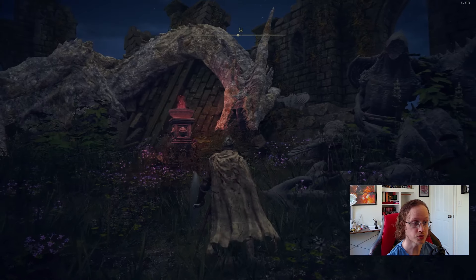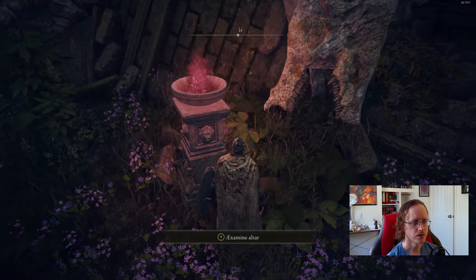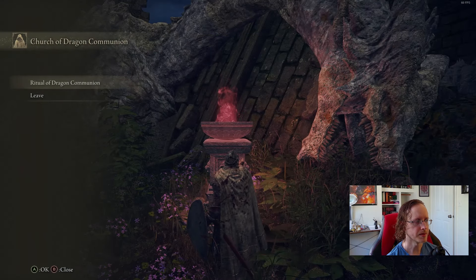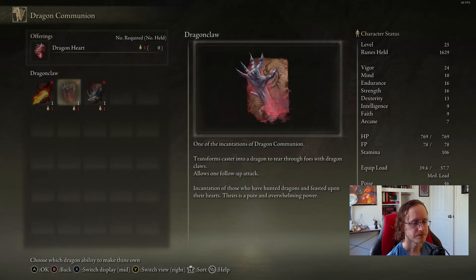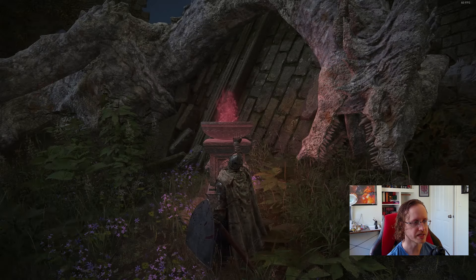We check out those ruins — Church of Dragon Communion. Some busted old statues and what looks to be a dragon, with some gnarly-looking flame in a basin. 'Ritual of Dragon Communion' — we can learn some dragon spells. One of the incantations of Dragon Communion transforms the caster into a dragon: 'incantation of those who have hunted dragons and feasted upon their hearts, theirs is a pure and overwhelming power.' So we can learn dragon-type spells.